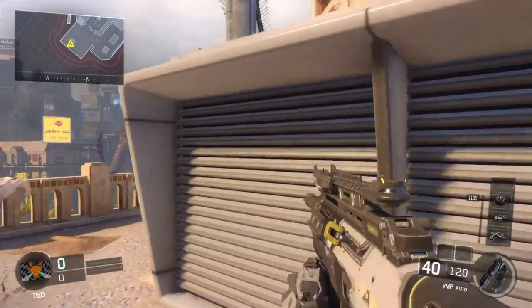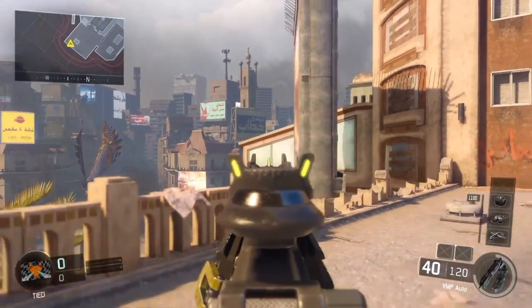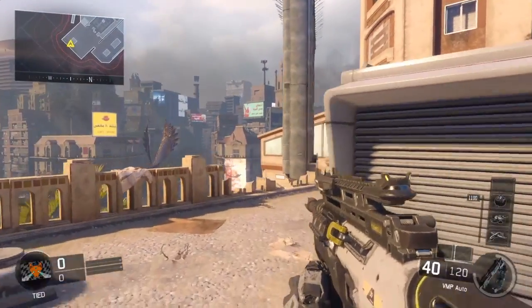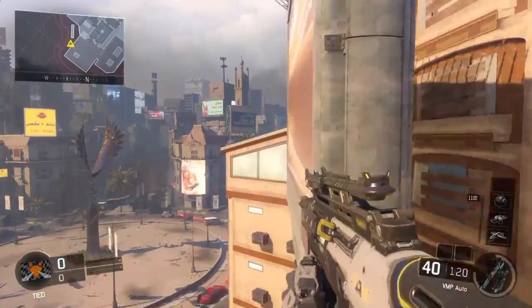Hey, what's going on guys, it's Little Peasant here. Today I'm going to be showing you some really cool wall-run spots. The first one is on Breach, and this one is quite good — not the best, but it's pretty cool.